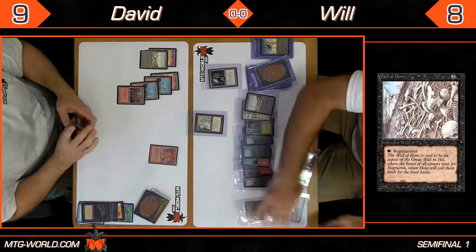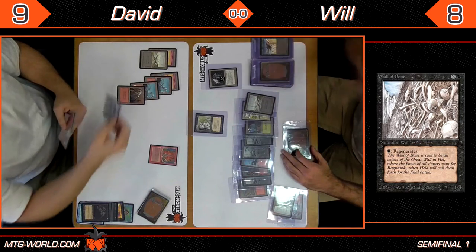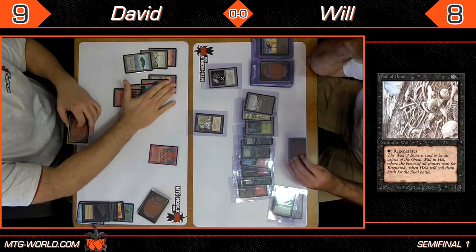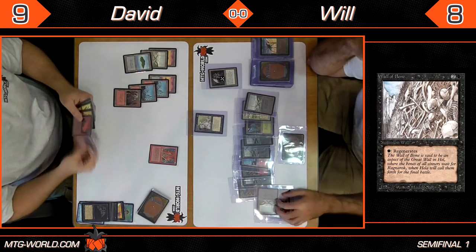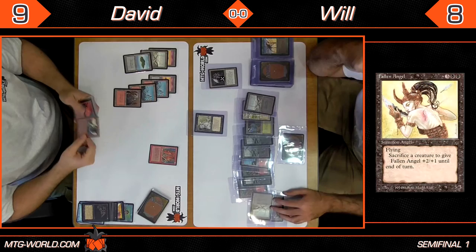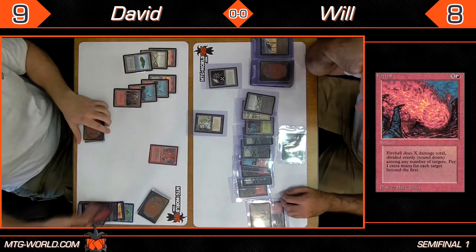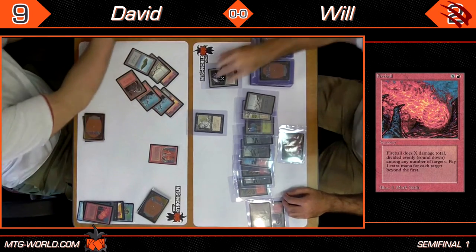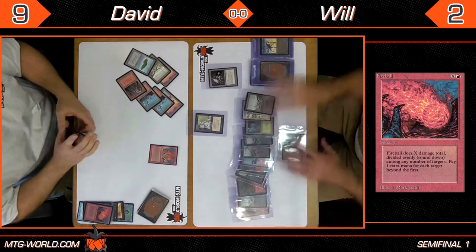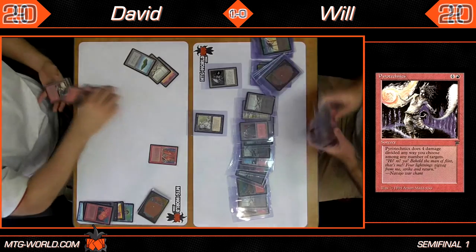Now we have a Wall of Bone — a 1/4 that regenerates for one black mana. David draws another land but still no black mana. He's holding Pyrotechnics, Fireball, Fallen Angel (also requiring two black), Drain Life, and Sengir Vampire. He hits Will to the face — David fireballed for six, putting Will down to two. That means next turn the Pyrotechnics will get the job done, and David flashes the Pyrotechnics in his hand, which is enough to get Will to scoop.